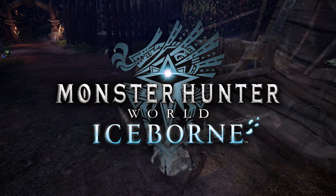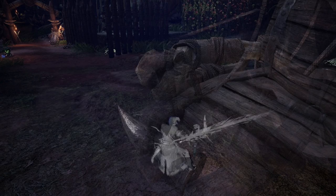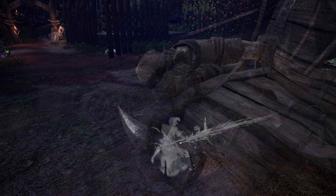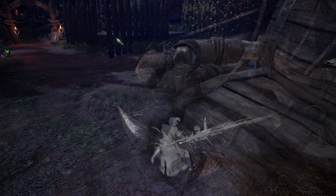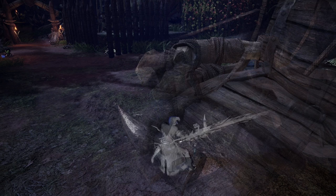Hello everyone, this is Jinx from the Monster Hunter Math Guys. We keep getting asked both in stream chat and in the comments how we get the white silhouette to show up in game. The silhouette feature is a setting they added in Iceborne, so we might as well do a quick video going over all the different settings changes you should consider in Monster Hunter World Iceborne.